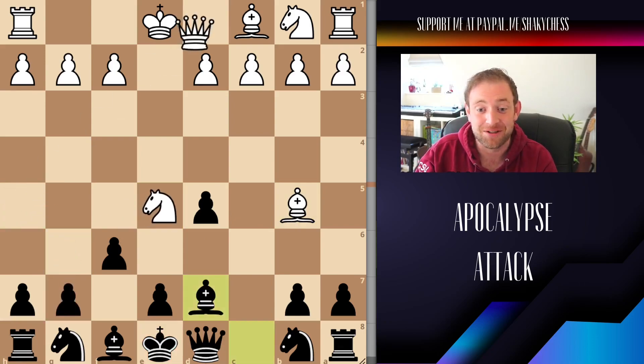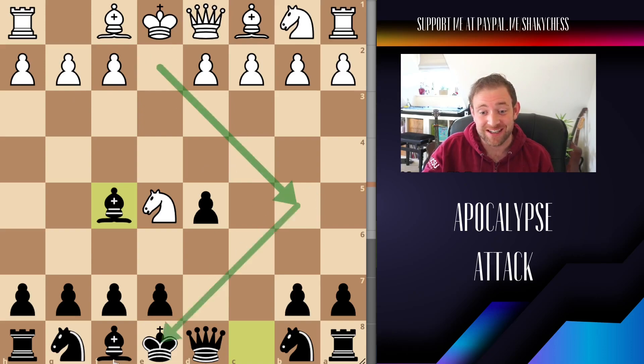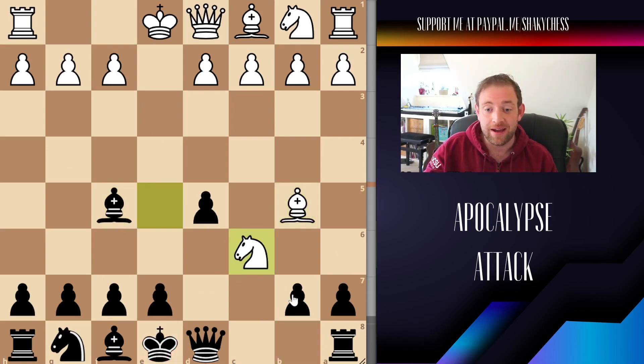The Apocalypse Attack is just absolutely wild — also a sick name, by the way. Let's look at another losing move: developing the bishop. It might look like a normal developmental move, but it's not really doing too much and it's still just leaving this diagonal exposed. Clearly he's going to come across and put us in check. If we block with the knight, then we are going to end up pretty much in the same position as before.